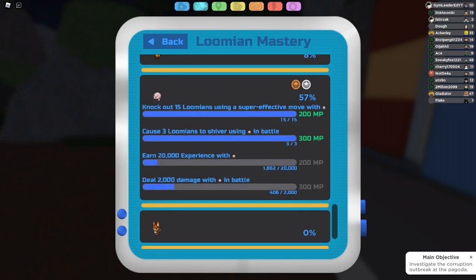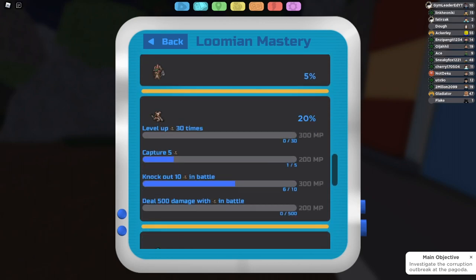Basically, to level up your mastery, you just do whatever the task says in battle. It's literally as simple as that.